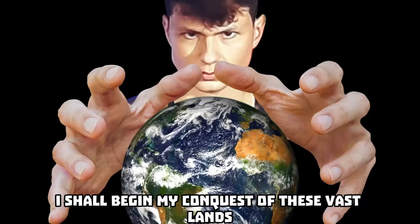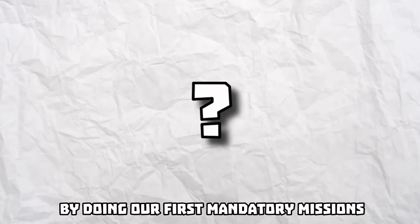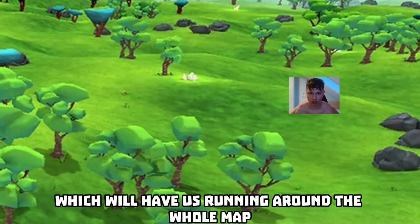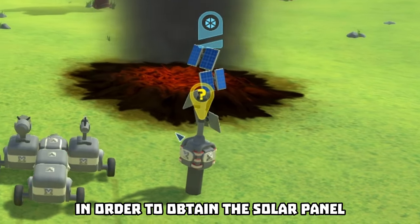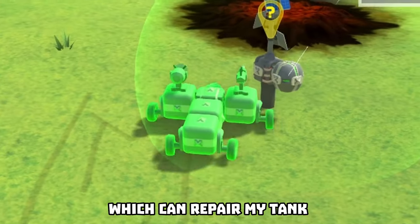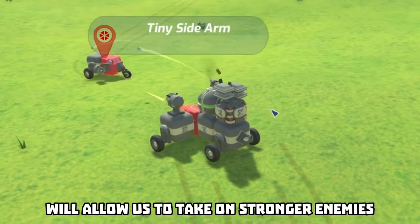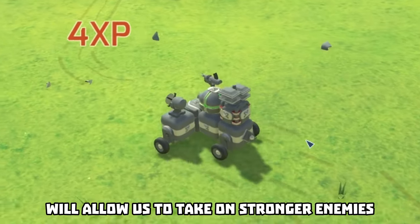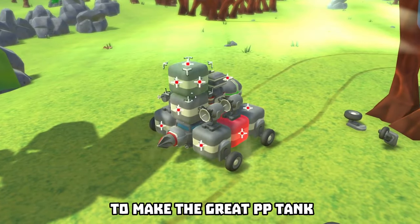I shall begin my conquest of these vast lands by doing our first mandatory missions, which will have us running around the whole map in order to obtain the solar panel together with a repair bubble, which can repair my tank together with my brain. The repair bubble will allow us to take on stronger enemies, which will give me more parts to make the great peepee tank.